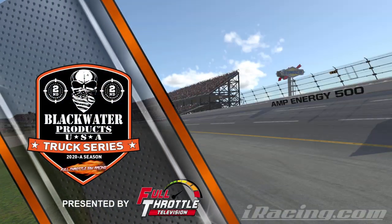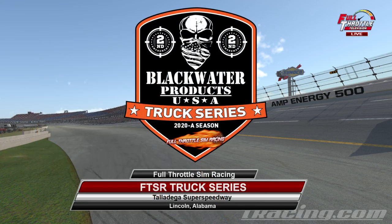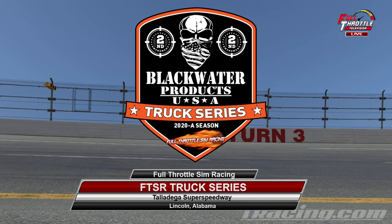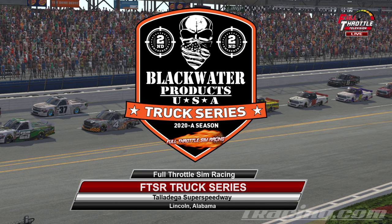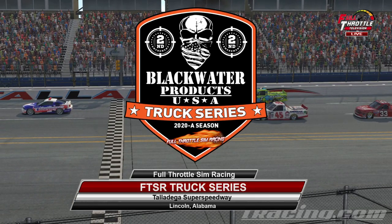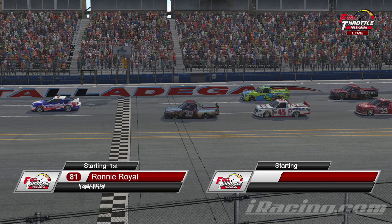Welcome back to the Blackwater Products USA Truck Series here at Talladega Super Speedway. Qualifying has just about all wrapped up. It looks like Ronnie Royal will be on the pole tonight. That's right — Ronnie Royal takes the pole position with a 55.087. On his outside, you're going to find the 14 of Lane Allen, who turned a 55.110. Followed by Tracy Powers in that 45, and Jared Carr in the 7th truck — he's going to be in 4th position.